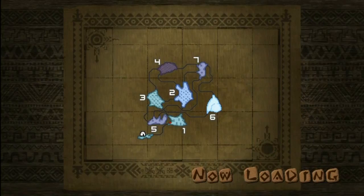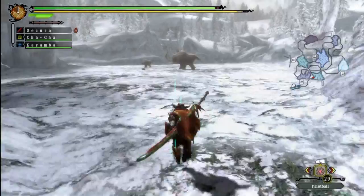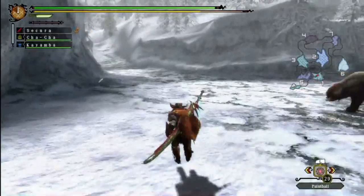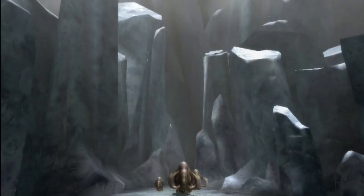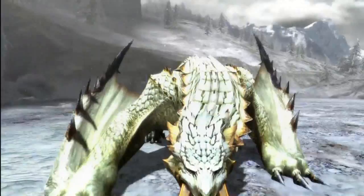Still bringing the Rathalos Katana that I debuted in the last episode. And the Barioth, if my memory serves me correctly, will always start out in area two the first time you do this mission, because that's where the cutscene plays. Oh look, it's a couple of those mammoth-looking things — Popos I think. Anyway, there's the Barioth. It's a big saber-tooth cat dragon thing and it looks pretty cool.